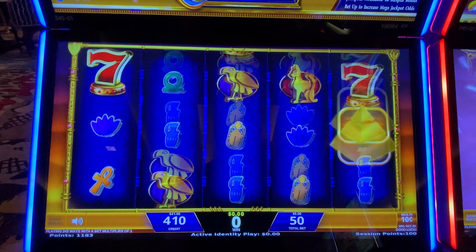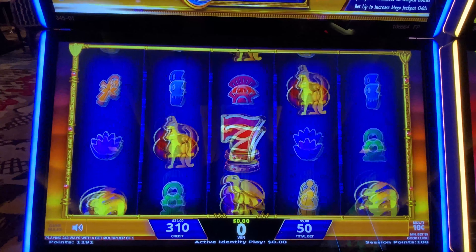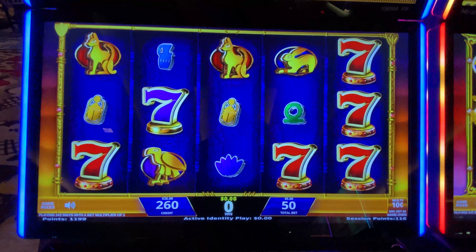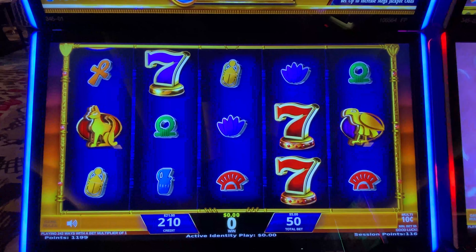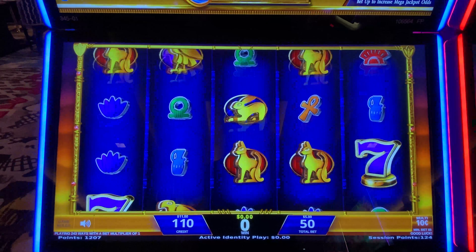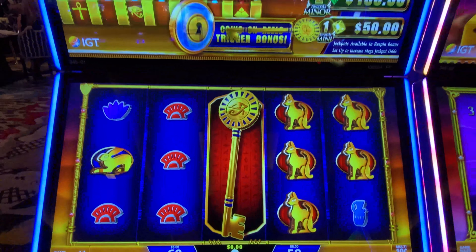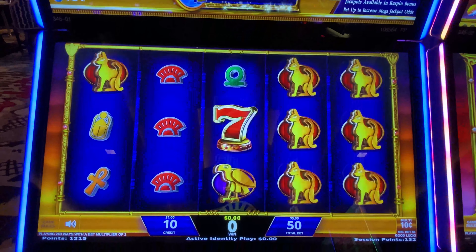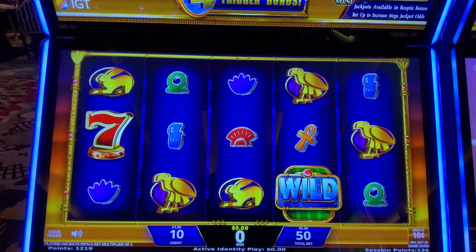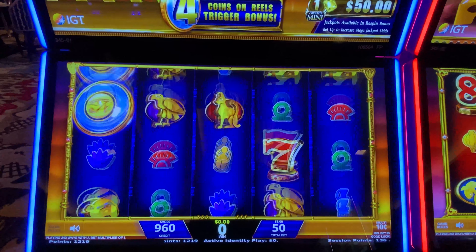It would be so nice. It's 2:30 in the morning y'all — my voice is a little shot from talking so much. Oh man, we only have five more spins. Come on, I need five coins. Oh, now we just need four. I'm actually going to play on — I'm going to put another $100 in. All right, I'm back, let's see if we can get this treasure box feature one more time.